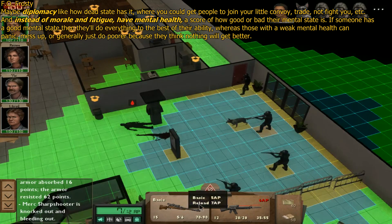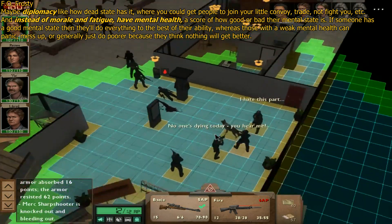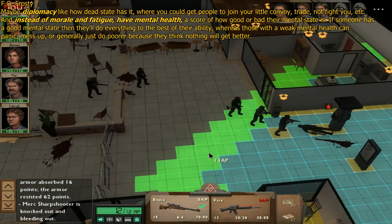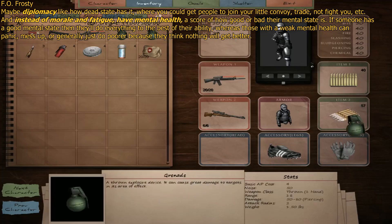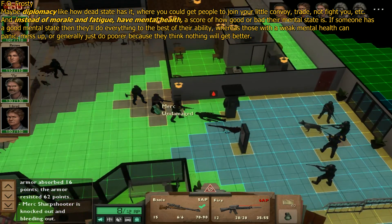FO Frosty also suggests diplomacy — hard no across the board. The suggestion of replacing morale and fatigue with a mental health system — like RimWorld — really wouldn't fit. The game is very combat heavy; it's not a settlement or colony management game. Having people break during a mission because of something that happened on the battlescape — like two people had an argument — is frustrating in RimWorld where combat is not the major part. Much less in a game where combat is the main part.